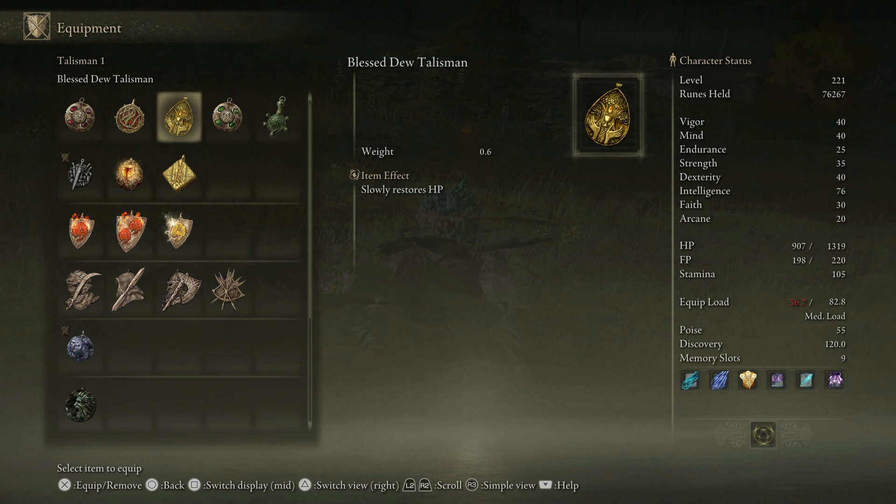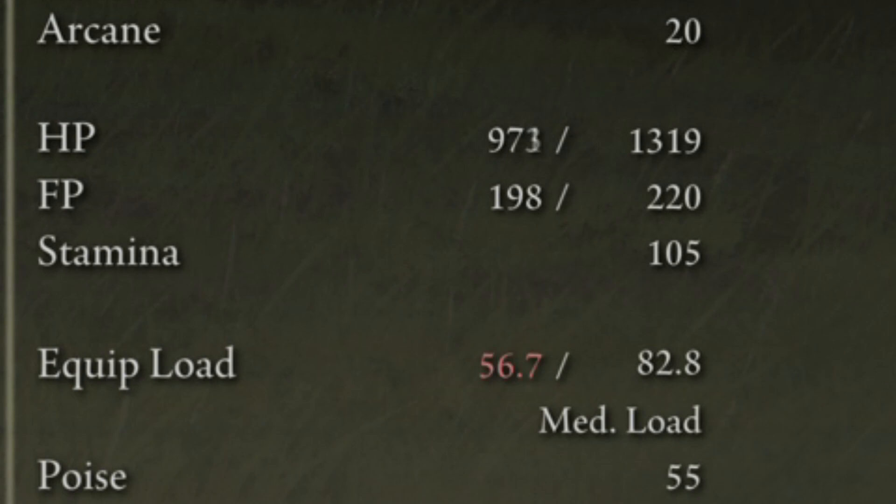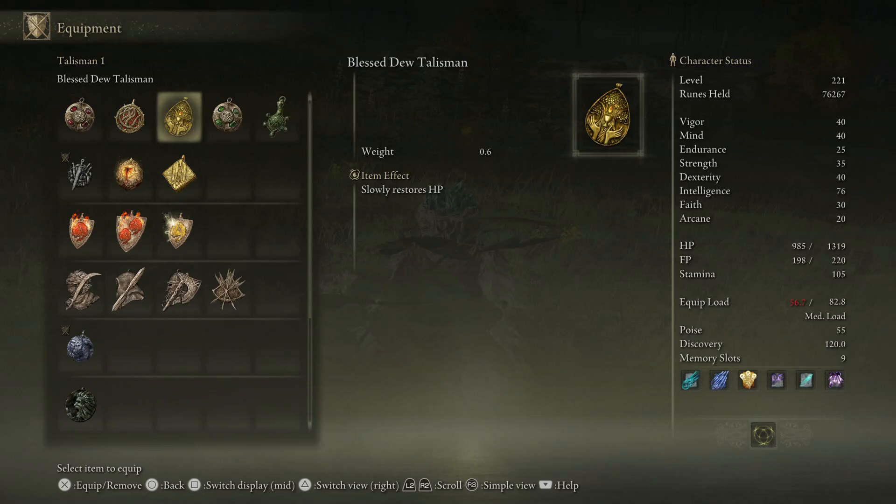You want to get your health boosted before you get into the boss. Now if you repeatedly equip and unequip the talisman, you will see in the bottom right corner that your HP actually goes up very, very fast. When it's on it ticks one or two per second, but if you spam it, it just keeps going up and up — it doubles the speed. This means you can regen your health to maximum before boss fights without having to use any potions. That's huge.